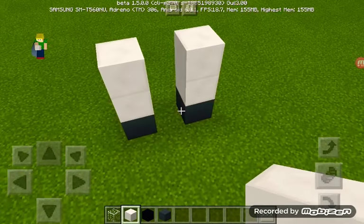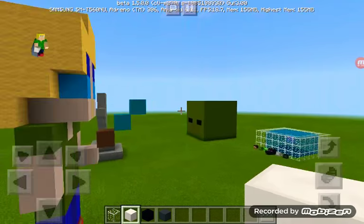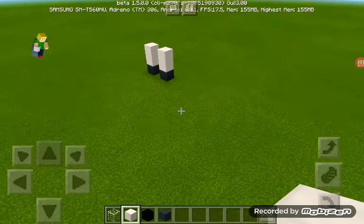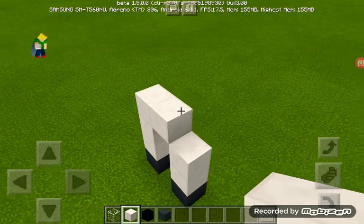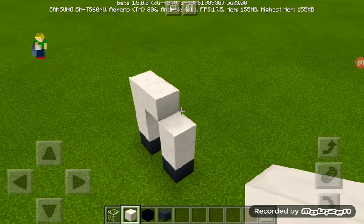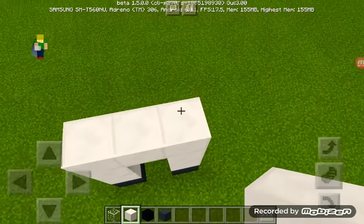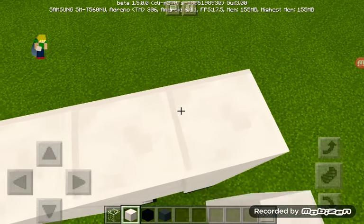Now let's focus on the body and arms. It should look like this. You're going to need just about four blocks for that section.